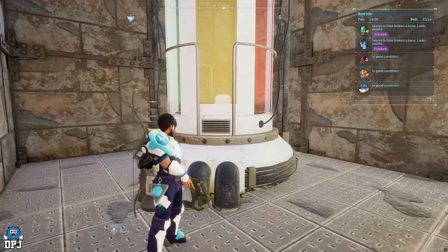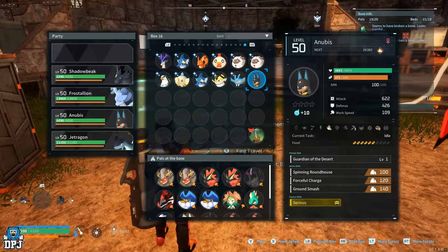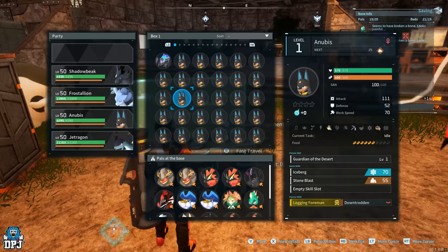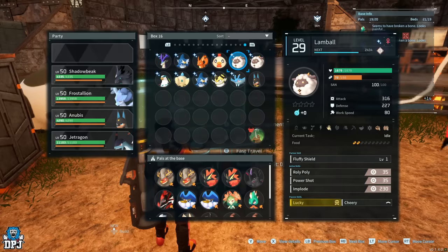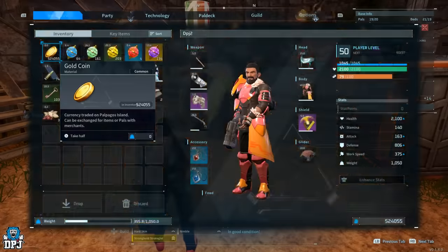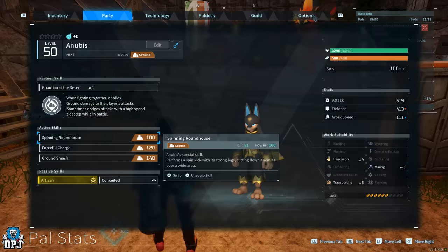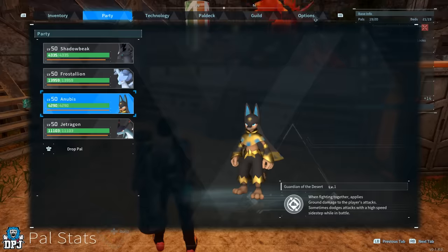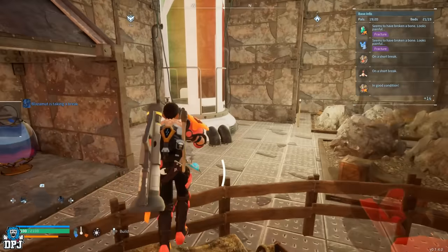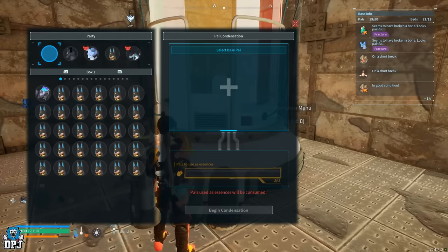So here's how this works — I'll give you an example using my Anubis, who has a base of level 4 in handiwork. What this takes is a grand total of 117 of a single pal. Yes, you heard that right: you need 117 of that one pal. I had 117 of my Anubis, and you'll need that many of whichever pal you want to level up.